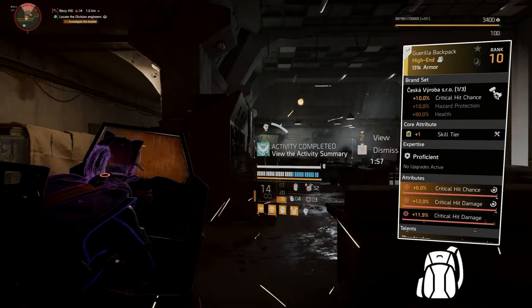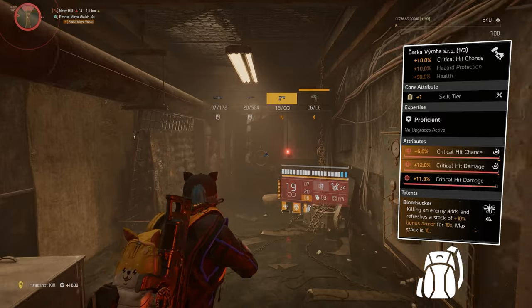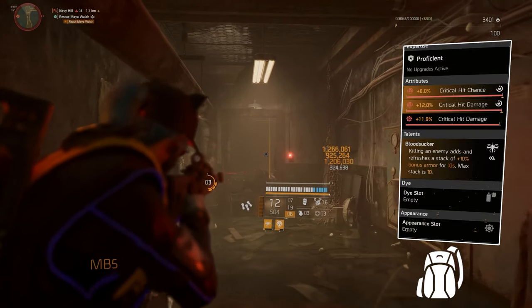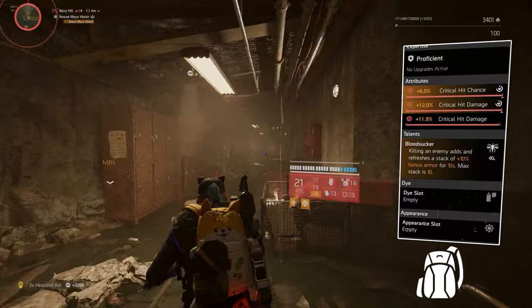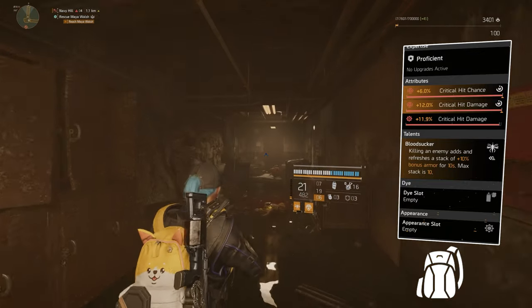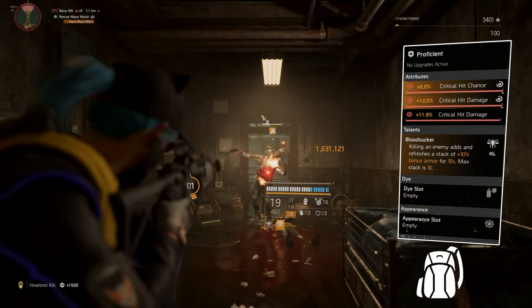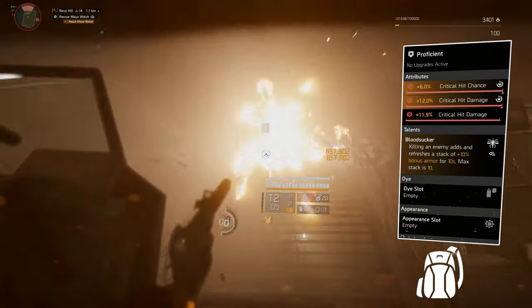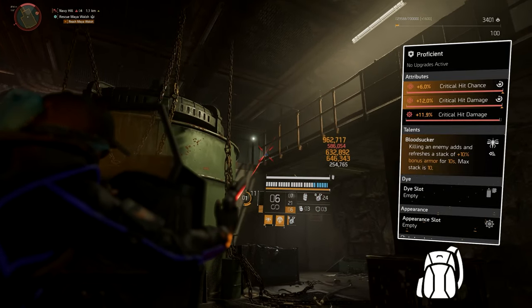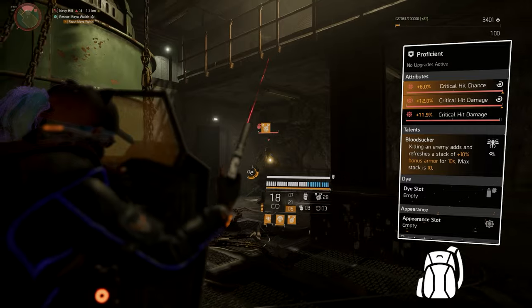Our final piece of gear is the backpack, a Seska piece. We get 10% critical hit chance, the core attribute is a skill tier, attributes are 6% critical hit chance and 12% critical hit damage, and the mod is 11.9% critical hit damage. This build is heavily based on crit damage and crit chance — most people stack headshot damage on pistol builds, but this is a crit build. The talent is Bloodsucker: killing an enemy adds a stack of 10% bonus armor for 10 seconds, max stack is 10, so 10 kills gives you 100% bonus armor. Our chest piece talent Intimidate only activates when you have bonus armor, so you'll always have bonus armor.